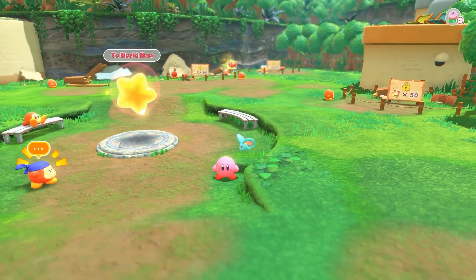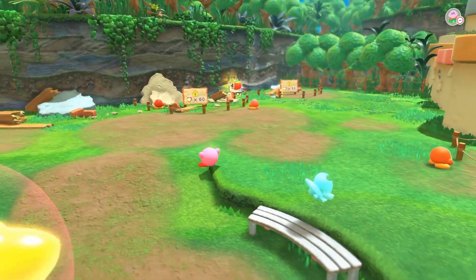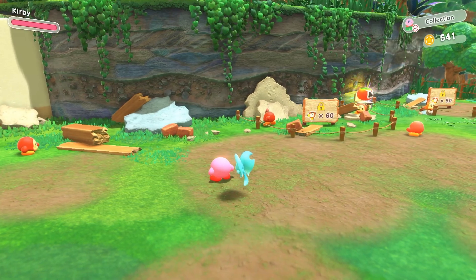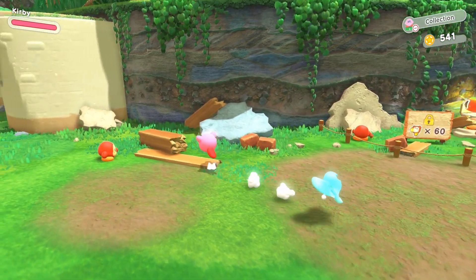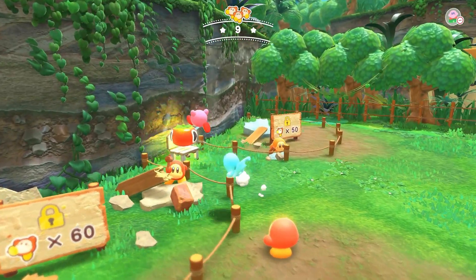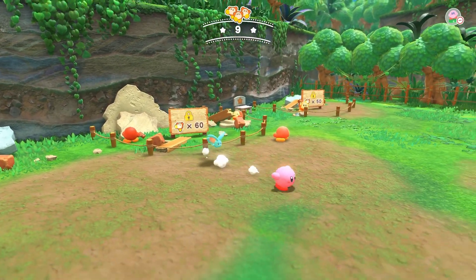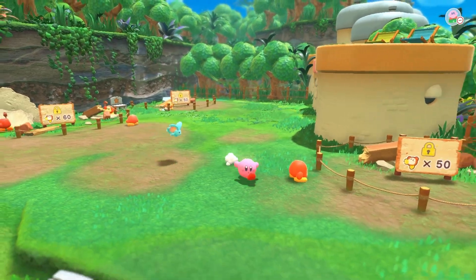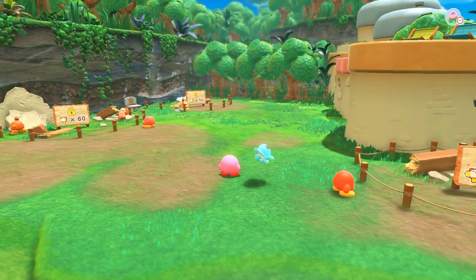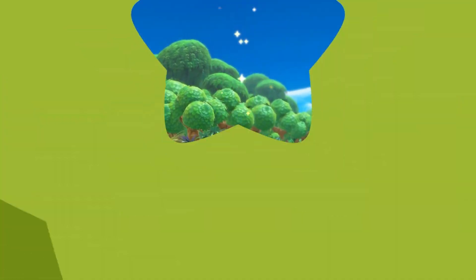we started the game, got transported to this mysterious land which may or may not be forgotten. Then we cleared the first stage of Natural Planes, I think? I don't remember. And we also found Waddle Dee Town, which is where we currently are. It looks like to rebuild some of the buildings we need to go rescue more Waddle Dees, so let's go do that. Continue on to the next stage.